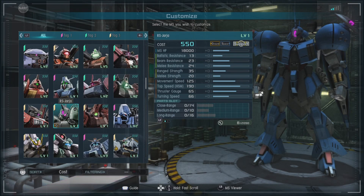This unit starts at the cost of 550. It is ground and space capable support. It has a ballistic resistance of 13, a beam resistance of 23, a melee resistance of 24 — pretty nice. A range strength of 35, a melee strength of 20, a movement speed of 125, and a thrust gauge of 65. The suit is actually quite capable, just a little weak to ballistic fire.